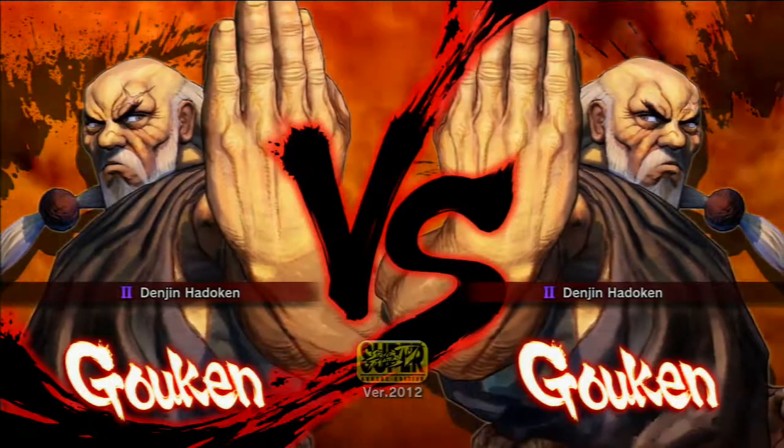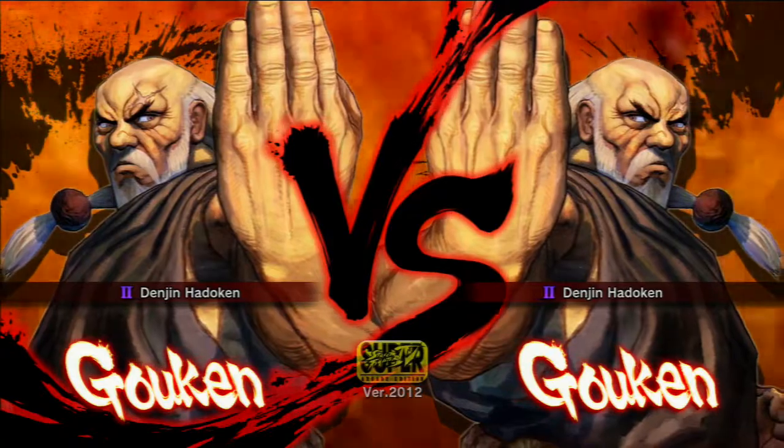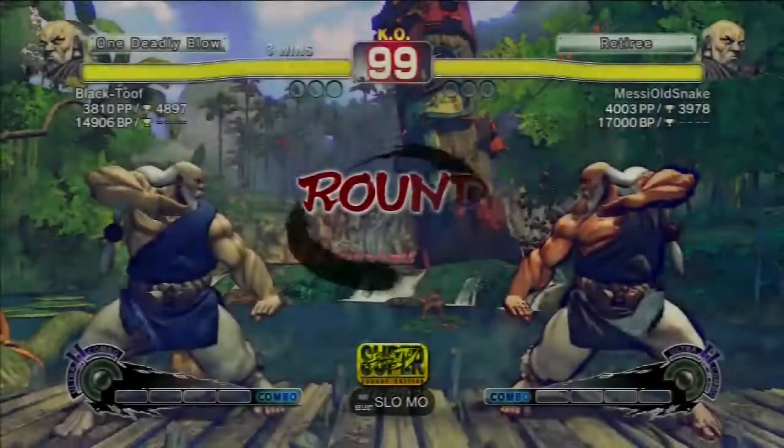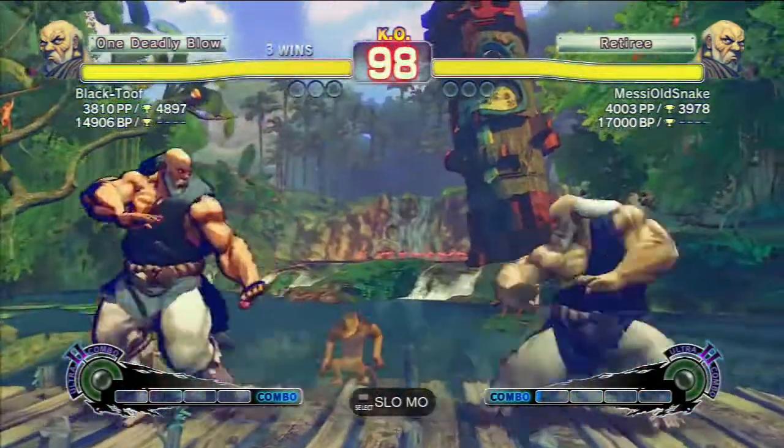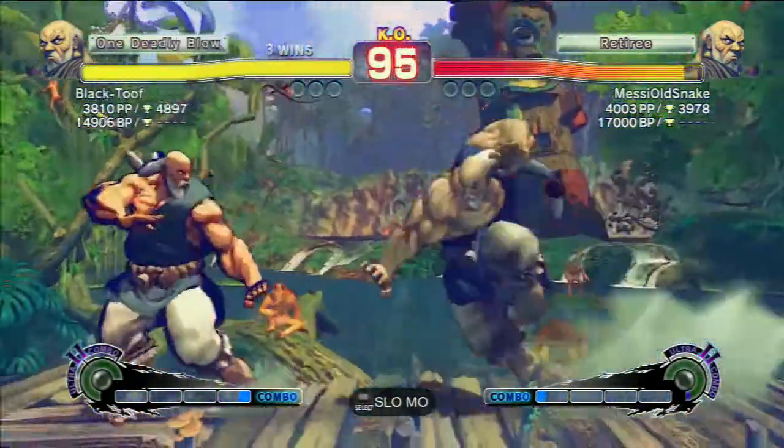Hello again everyone and welcome back to the mirror matches between myself and Messy Old Snake. You might notice Messy Old Snake has got a bit of a black outline style to his character, so you can use that to keep an eye on him. You've got to keep an eye on good old Snake.